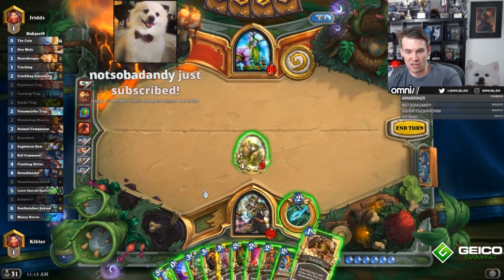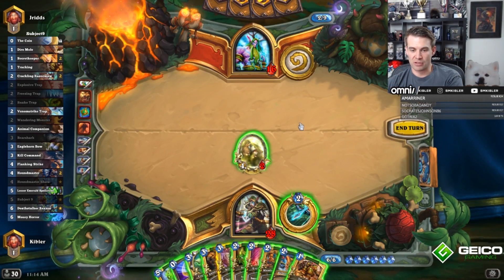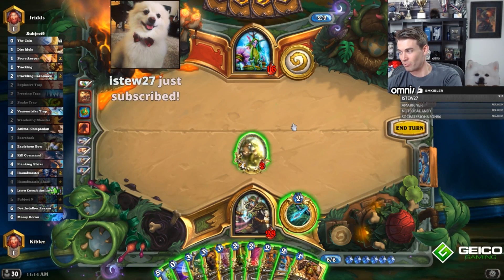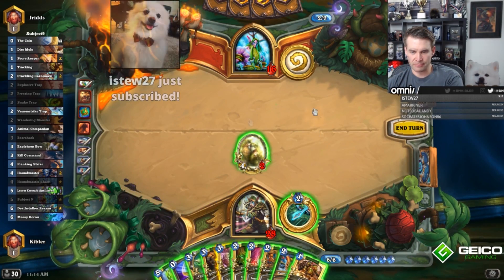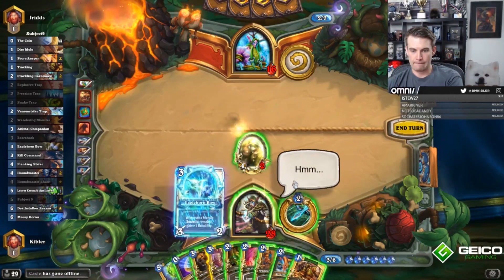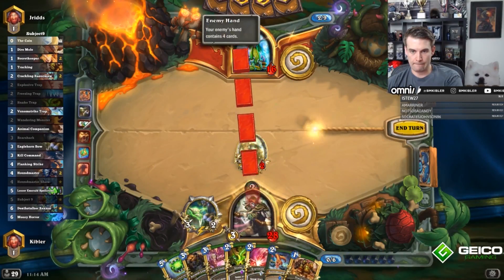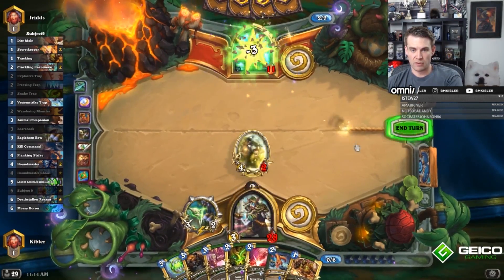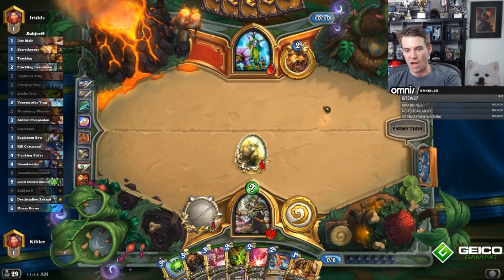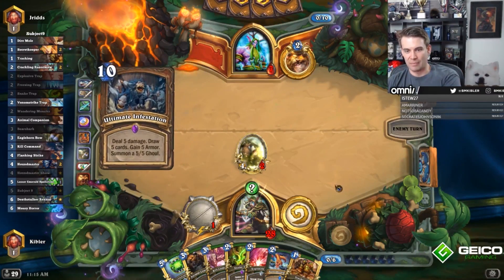He's at 16. Next turn, Ultimate Infestation is a very potentially likely thing with my opponent ramping so much. If he does Spreading Plague, he can actually Spreading Plague into Strong Shell Scavenger, so that ends up being pretty ugly to actually Spellstone. I could just Bow, Hero Power, and Spellstone here. This is obviously not the best possible play against an Infestation. I'd rather go super wide, but yeah, there's Infestation.